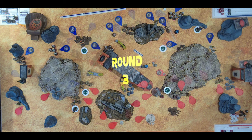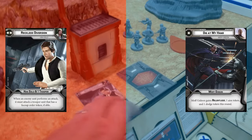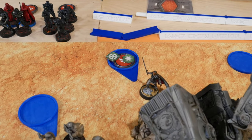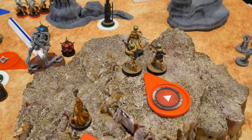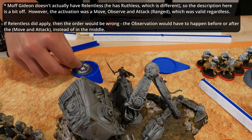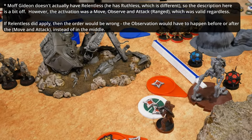Orders go to Moff Gideon — who gains Relentless, an aim, and a dodge — and mine went to Han Solo and three Rebel Trooper squads. Gideon takes a single move with movement to spare, then using Relentless, free-action observes Chewbacca first and then uses his attack on Chewbacca.